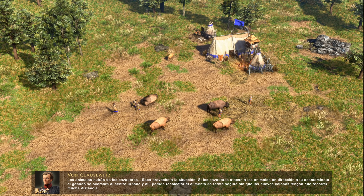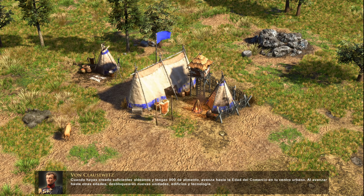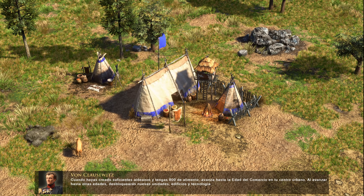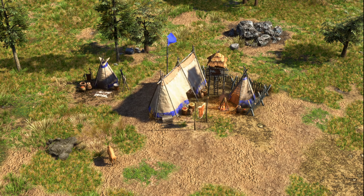These herds will run away from hunters. Use this to your advantage. If the hunters attack the animals in the direction of your settlement, the herd will run closer to your town center, where you can gather from it safely, and newly trained settlers will not have to walk so far.